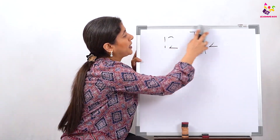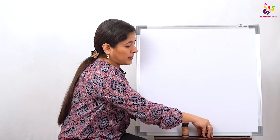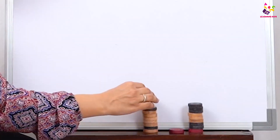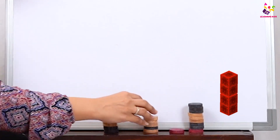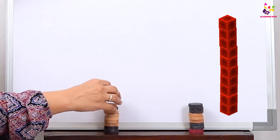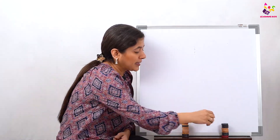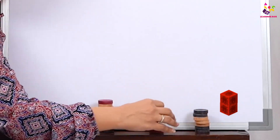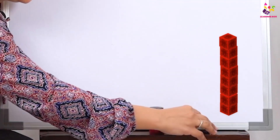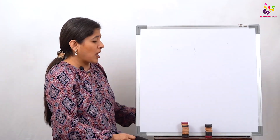Let's do one more. I'm going to add some blocks and make our towers again — 1, 2, 3, 4, 5, 6, 7, 8, 9, and 10. This tower is complete! Can I add more blocks here? No. Now let's see the second group — 1, 2, 3, 4, 5, 6, 7, 8, and 9. How many blocks are here? 9. Is this tower complete? No.